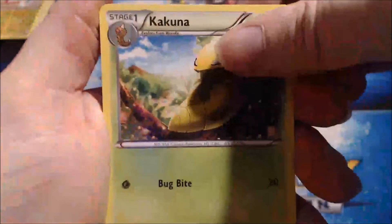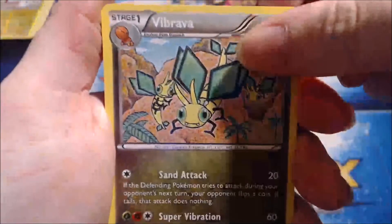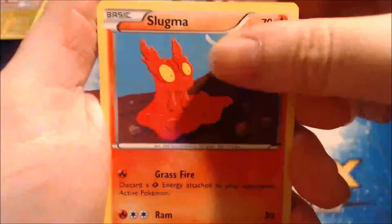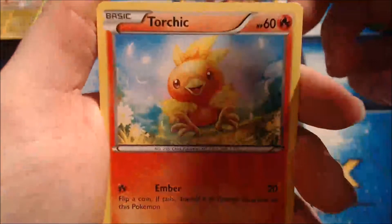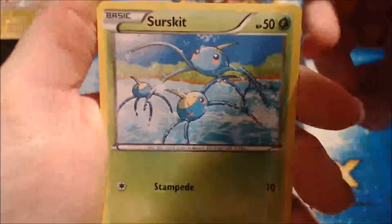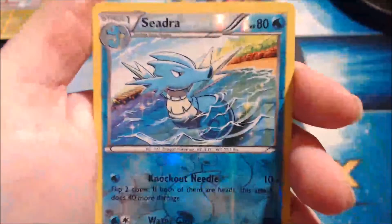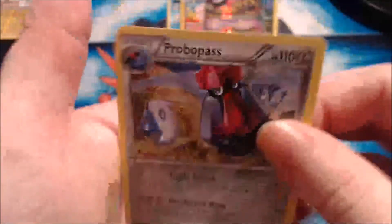Let's see what we got in this one! We got a Kakuna, Linoone, Vibrava, Slugma, Torchic, Marill, Surskit, Corphish. The reverse holo is Seadra, and the rare in the pack is non-holo Probopass! That's alright — that is more than all right! Let's rip the next one open!